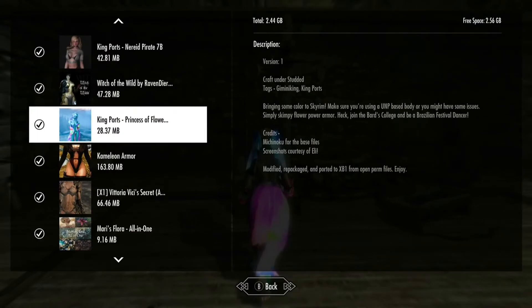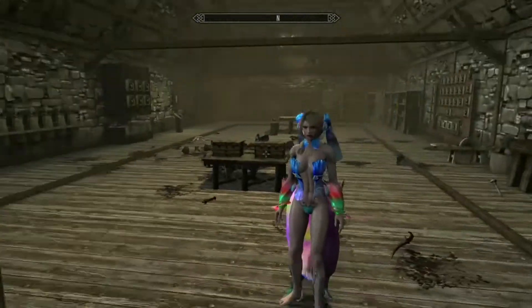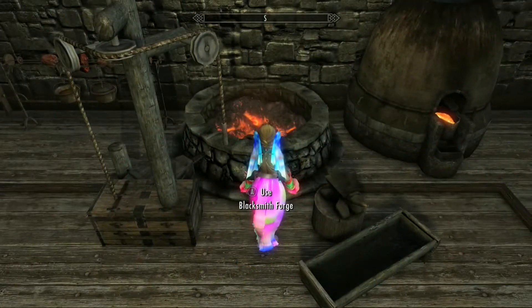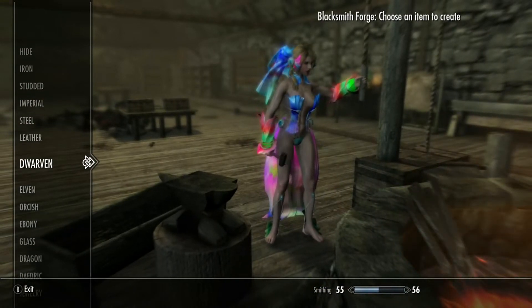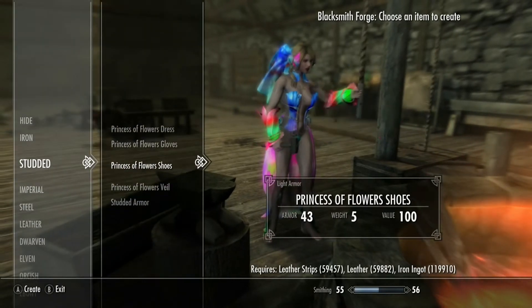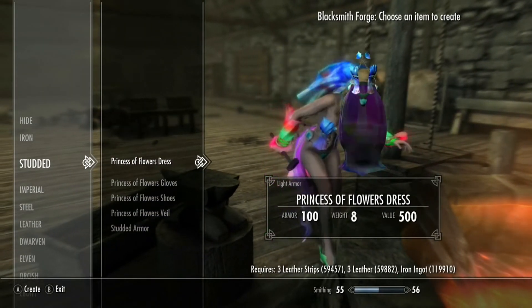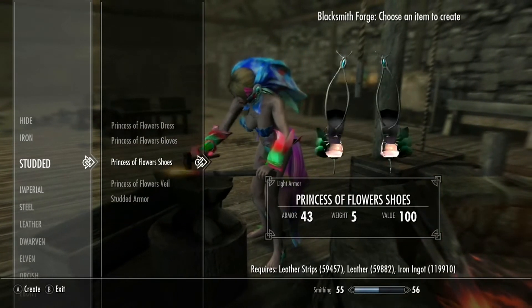For the fourth mod, this one is going to bring some color to your game — it's the Flower Dress. It's really solid. You'll be able to craft it here — you need leather strips, some leather, and some iron ingots, and you're gonna look good.